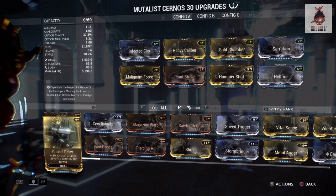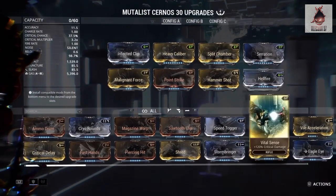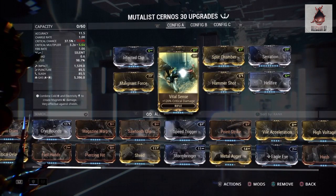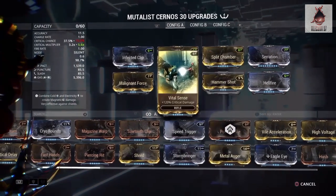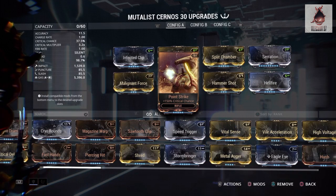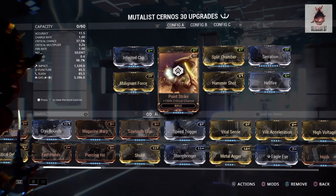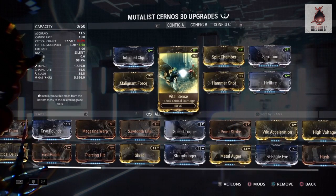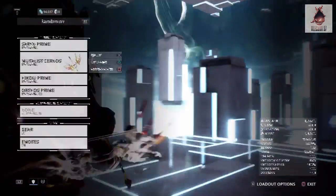If you want to change something, you can swap this mod out for this one and go for more critical damage, as you can see right there. If I switch it again, it's going to be 37% critical chance — that's a lot for this weapon. But if you want to go for critical damage multiplier instead, go ahead — this one's a really good option too.